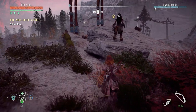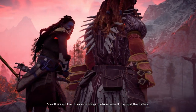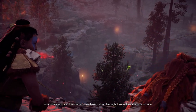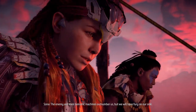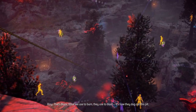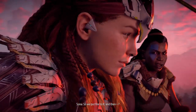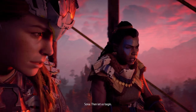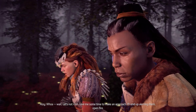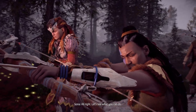We've got supply crates. I'll get those afterwards. Sona sends braves into hiding in the trees below — on her signal they'll attack. The enemy and their demonic machines outnumber us but we will have fury on our side. We could have more than that — explain. That's blaze, what we used to burn, they used to blast. It's how they dug out this pit. So we put fire to it and boom. Then let us begin.